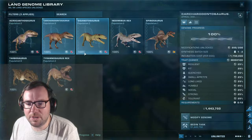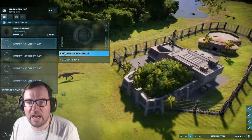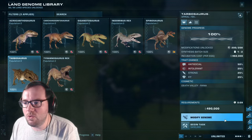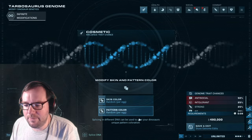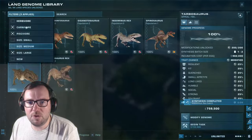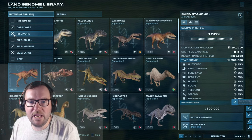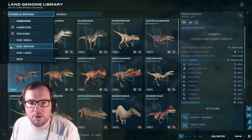Karcharodontosaurus is going to be thrown in with Indominus Rex. I do realize I wonder if they'll stand a chance against it. And that's the big carnivores done. Let's release the rest of them — the medium ones, since we've already got the small and large done.